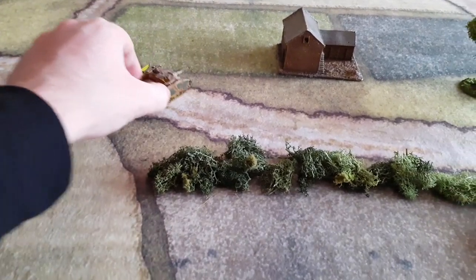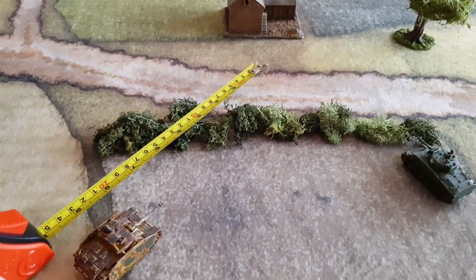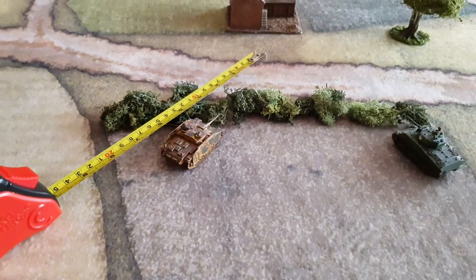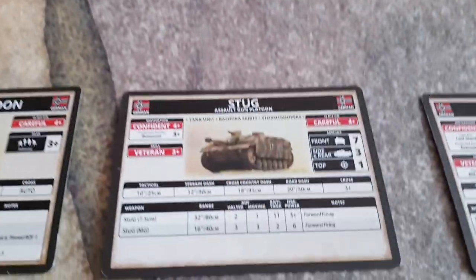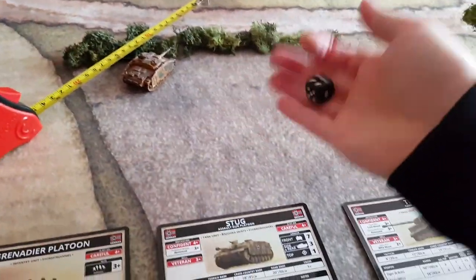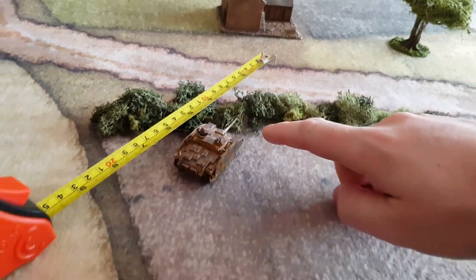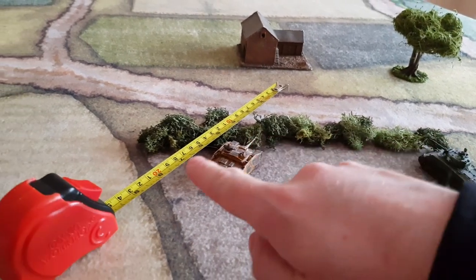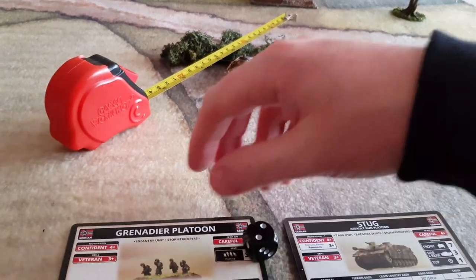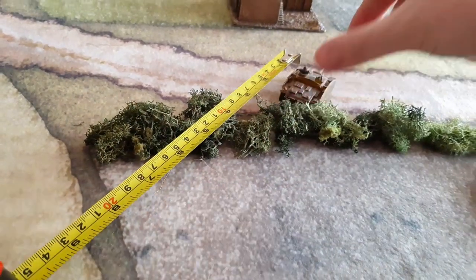There's also a thing in movement called a cross-check. If the Stug wants to move at tactical and reaches an obstacle, he needs to do a cross-check to get over it — that's a 3-plus. If he rolls a 2, he cannot cross the obstacle and stops there. But if he rolls a 4, he passes his cross-check and can move over the obstacle up to his full 10 inches.